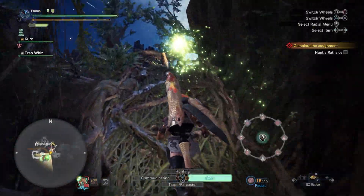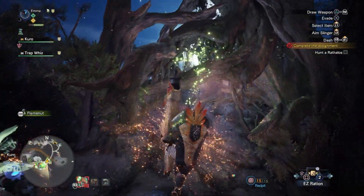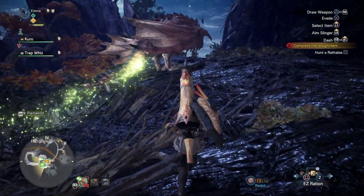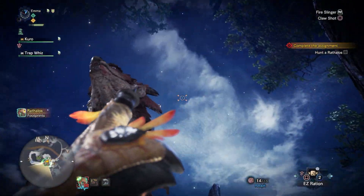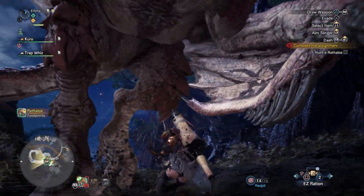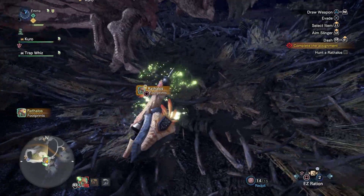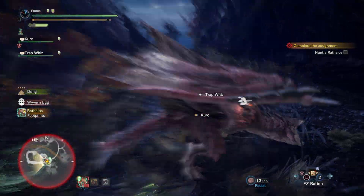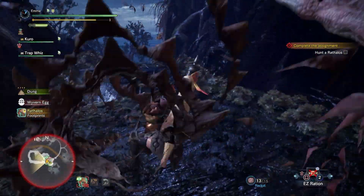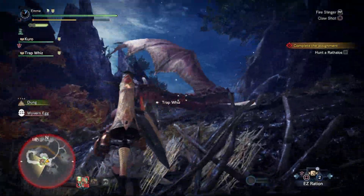He's here guys - I'm so nervous! Come on, no no no - don't leave, Rathalos please don't leave. Are you kidding me?! I had it all lined up and he flew up in the air. Of course he did. Well that was a flop - never mind. Let's at least weaken his tail.